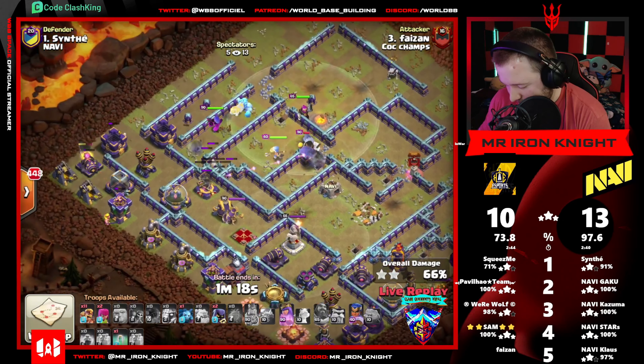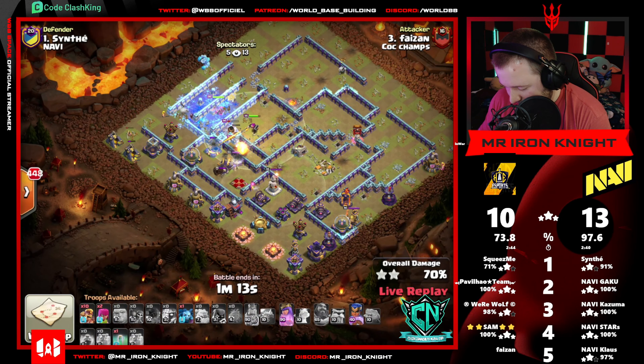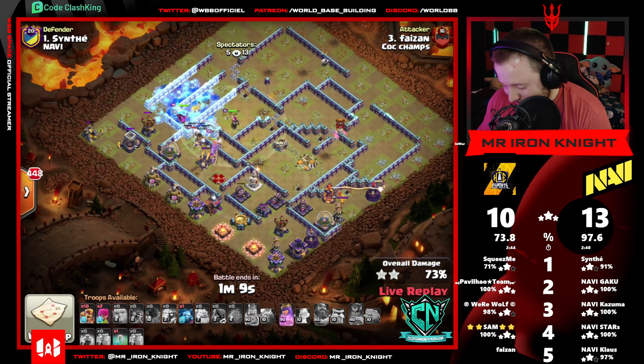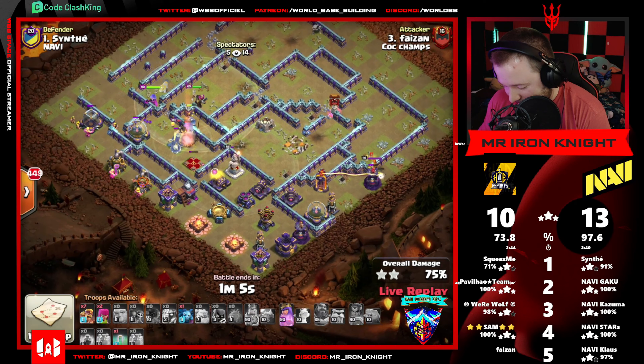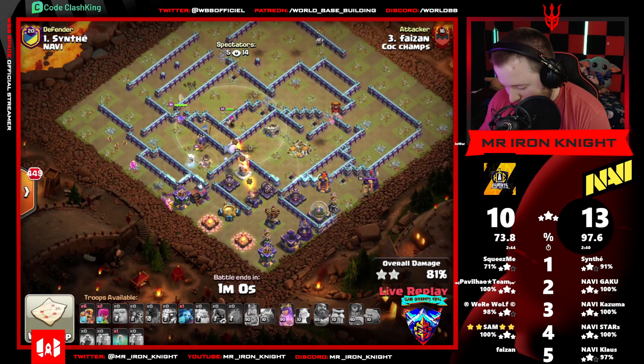King gonna take on Builder's Up — that's fine. King has already used his ability. Still has RC. Got those Ice Golems, always fighting those Spring Traps — I don't know how they do it. Still has the Invis, letting King get shot up here, but that's okay. Queen goes down. Super Barbers doing some work.